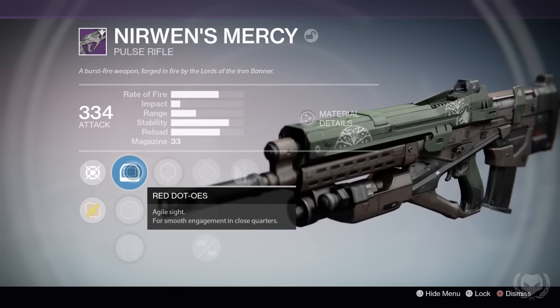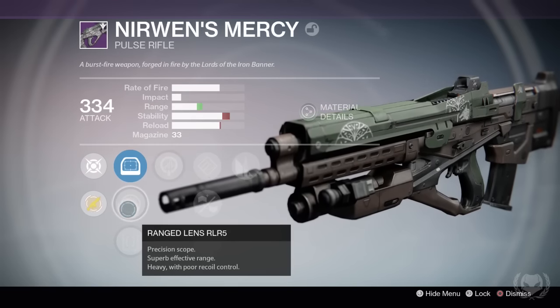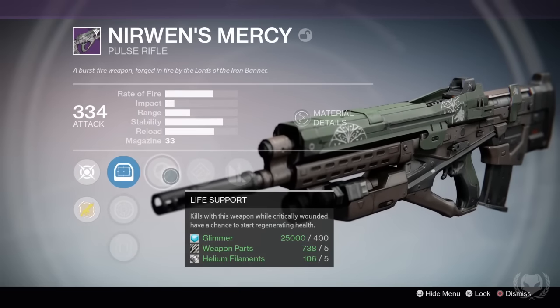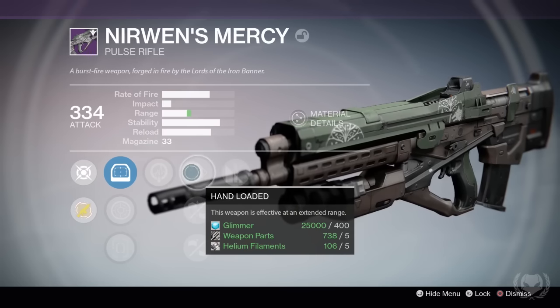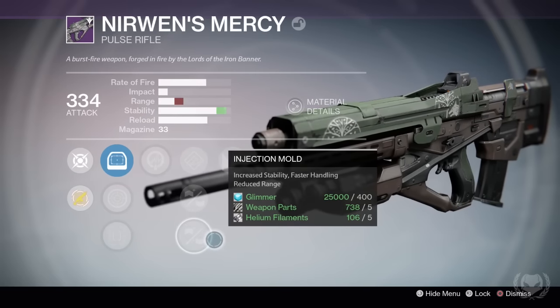Next up I got the Pulse Rifle Nairwind's Mercy. This one came with Red Dot OES, Ranged Lens RLR-5 and Quick Draw IS, as well as Life Support — I don't mind that perk, I just don't want it on this Pulse Rifle — as well as Glass Half Full, Hand Loaded, Feather Mag and Injection Mold. So once again some very average perks.